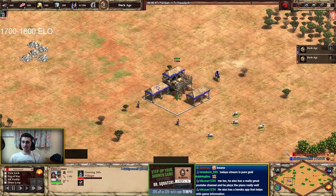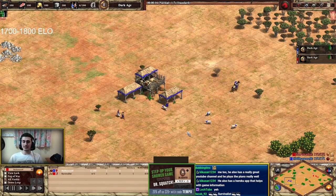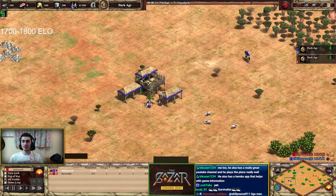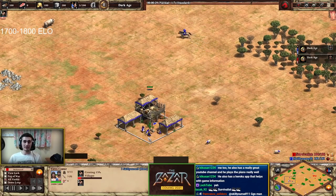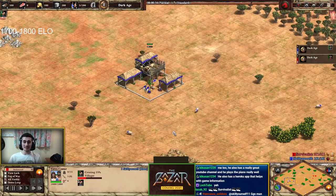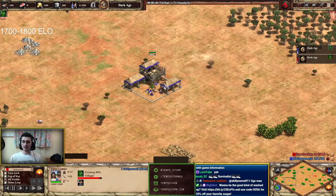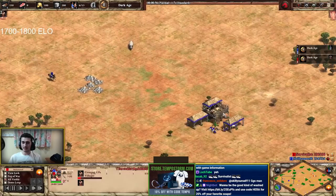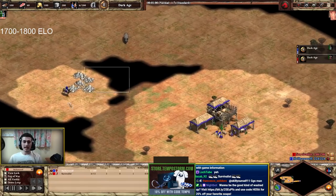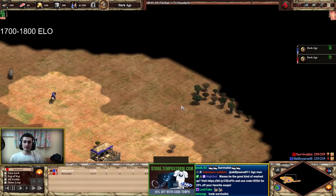He's actually playing against Survivalist, another Canadian Twitch streamer — I may link his stream in the description below. He does some good Age of Empires content. Without further ado, let's introduce the players: Skill Yourself playing in blue as the Huns, and Survivalist playing in red as the Byzantines. We're watching from the fog of war, commenting on Skill Yourself's decision-making — what he does well and what he can improve on.